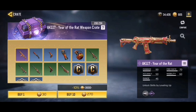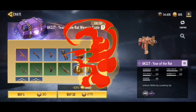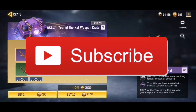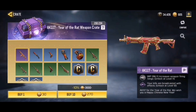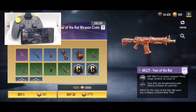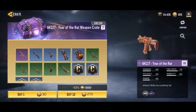Before we hop into this video, I do want to say that I am running a new giveaway for 4,000 CP for one person. All you have to do to enter is subscribe to my channel, turn on post notifications, and leave a comment with your in-game name or email address so I can contact you if you win. Also, my sponsor is giving away another controller on the channel — all you have to do is subscribe to their channel, links down in the description, and also subscribe to mine. Anyway, let's hop right into this video.